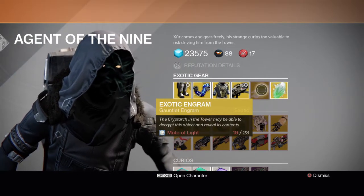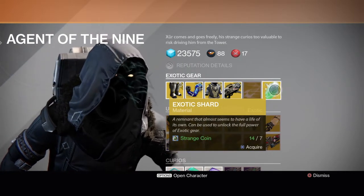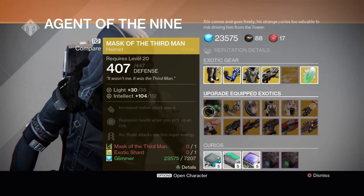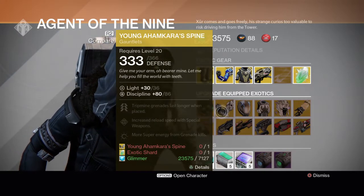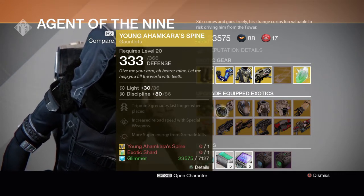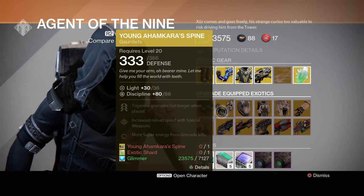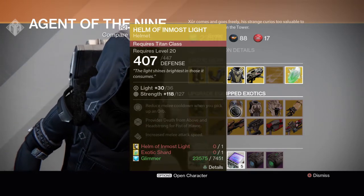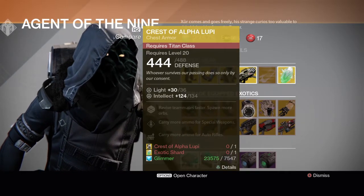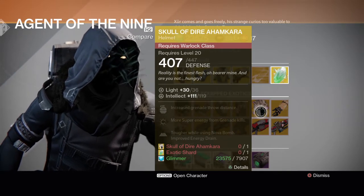We have an exotic engram for a Gauntlet. I don't have enough Motes of Light. And an exotic shard — maybe I should get one of those. Then we have Mask of the Thorn... I'm — I'm carass spine? How do you say that? I am carass. I have no idea what this is. Helm of Inmost Light. Crest of the Alpha Lupi. Skull of the Dire Ahamkara — again, no idea what that is. Sunbreaker.